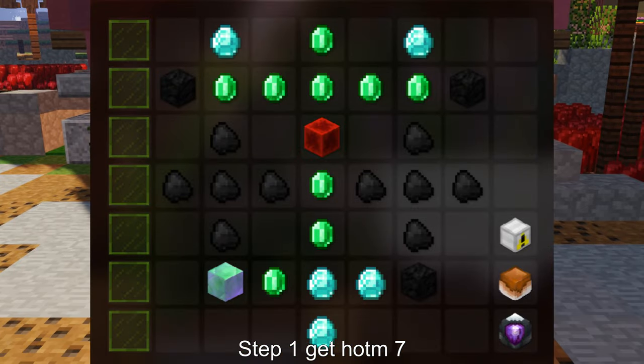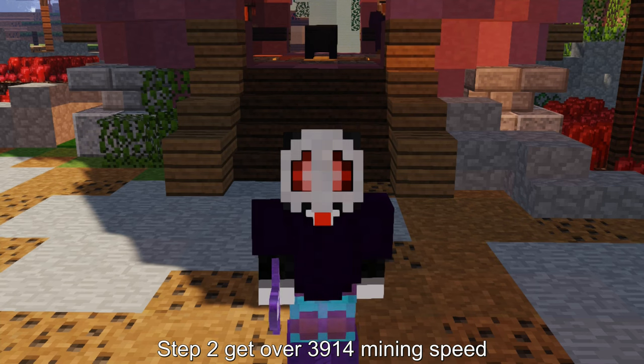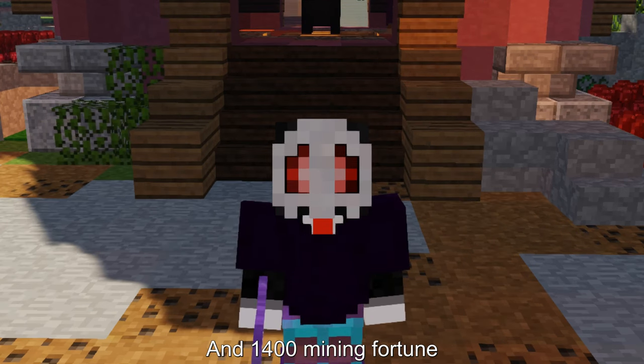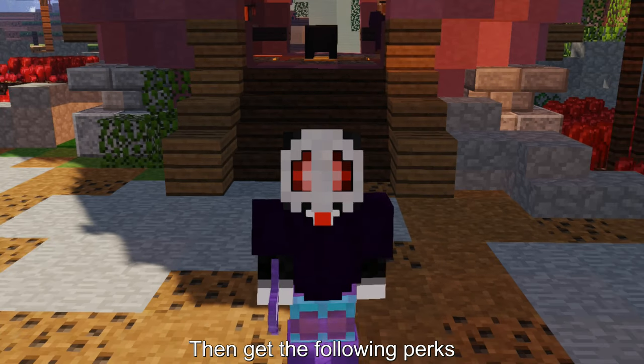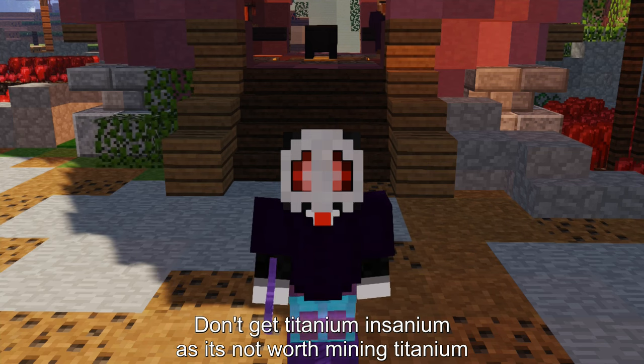Step 1: get out of the mountain 7. Step 2: get over 3914 mining speed and 1400 mining fortune, then get the following perks. Don't get titanium insanium as it's not worth mining titanium.